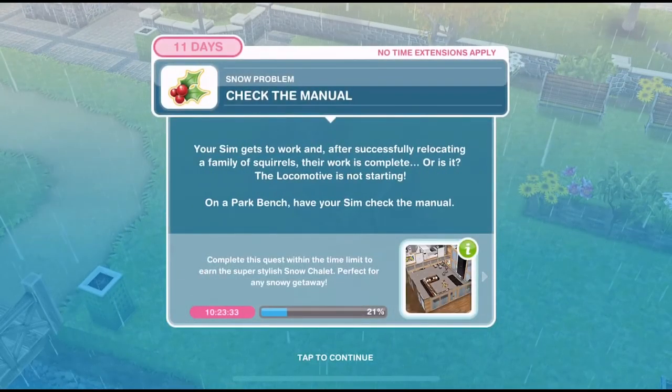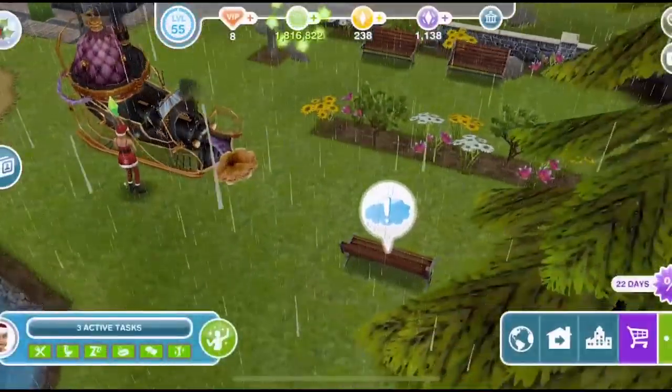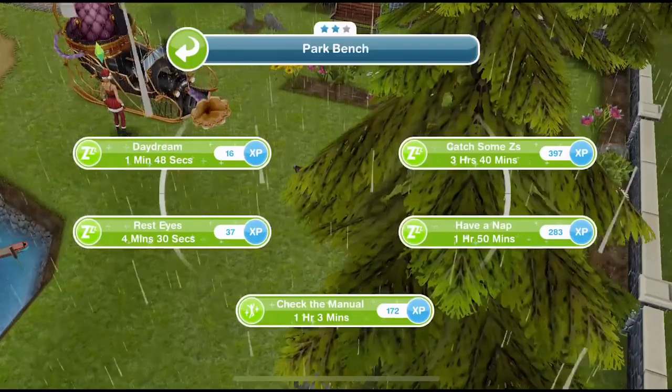Now we need to check the manual. Your sim gets to work and after successfully relocating a family of squirrels, their work is complete — or is it? The locomotive is not starting. On a park bench, have your sim check the manual. Back to the park bench — check the manual is 1 hour and 3 minutes.